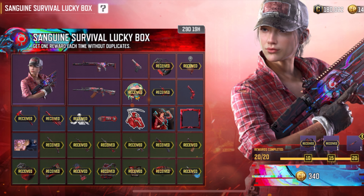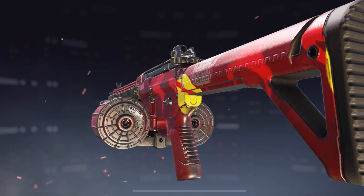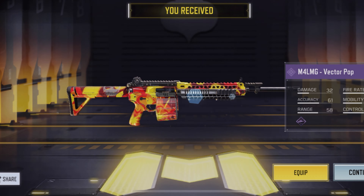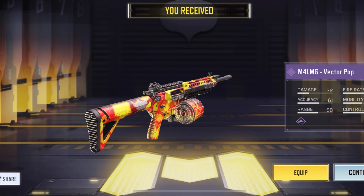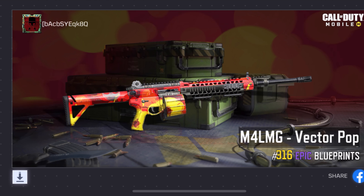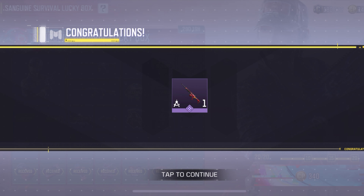We did unlock this last one — the M4 LMG. Looks like an animated one that we get from reaching level 150; kind of looks like they animated it. Vector Pop, 916 — we are inching ever closer.